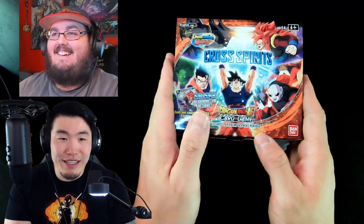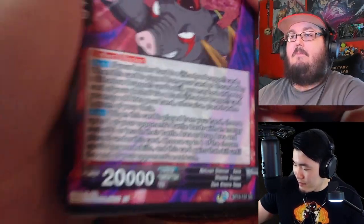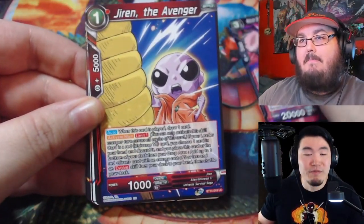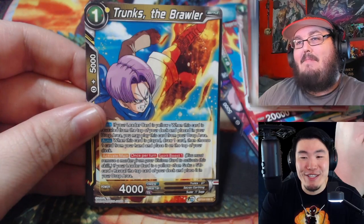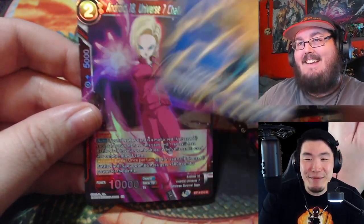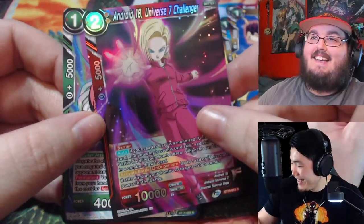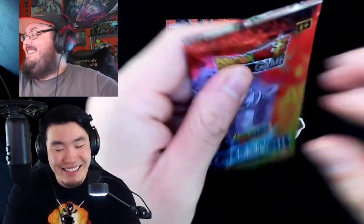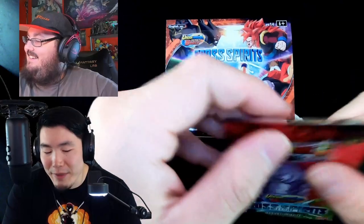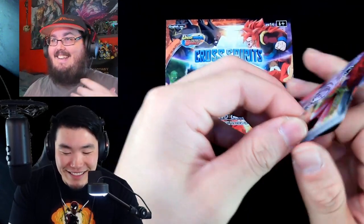It's okay, we've got a lot of packs still — eight packs left. You still have fire on the way no matter what. Don't be mad if I pull the secret rare right here. I'll be mad — I'm gonna tell you right now, I'll be mad for sure. Come on, make it happen! At least I got an Android 18 reverse. You're allowed to pull the secret rare after I pull mine — that's how it goes. I'll pull mine first, then you pull yours, and we'll both be happy.